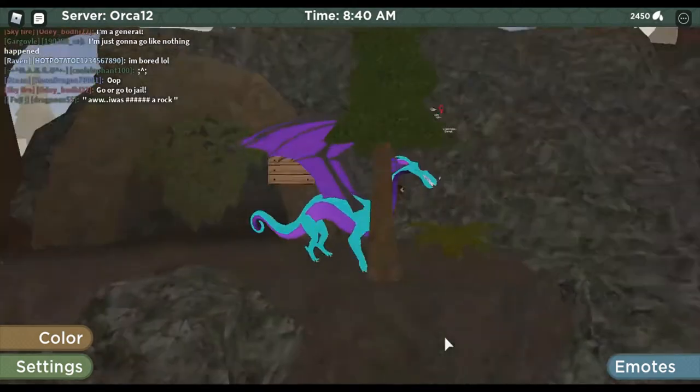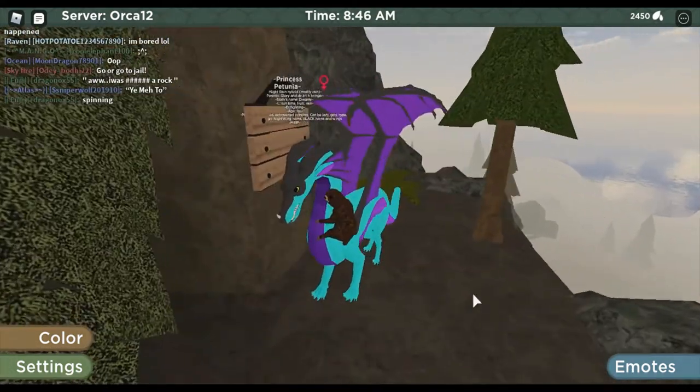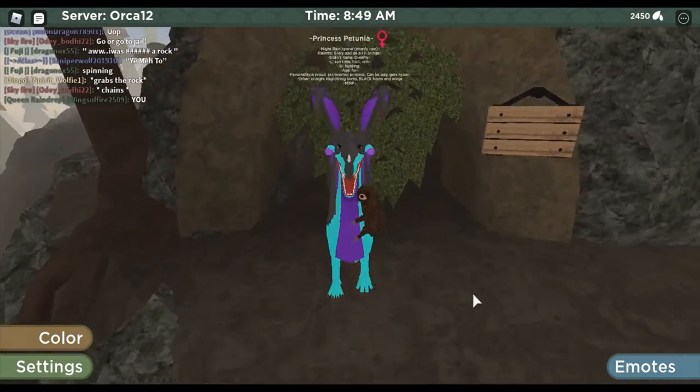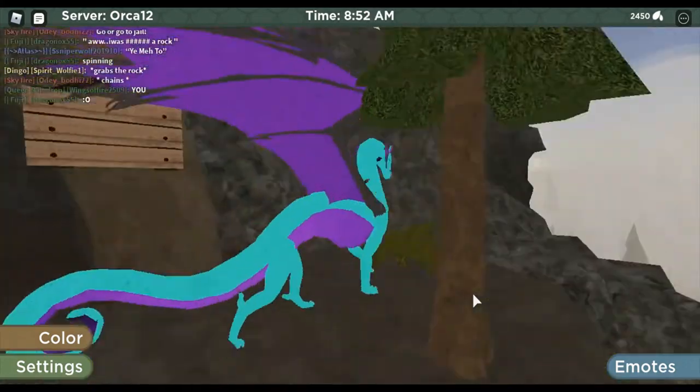Look! When a den is known, the sign has nothing on it, which is a lot more realistic. So yeah, this new update is pretty realistic if you ask me.